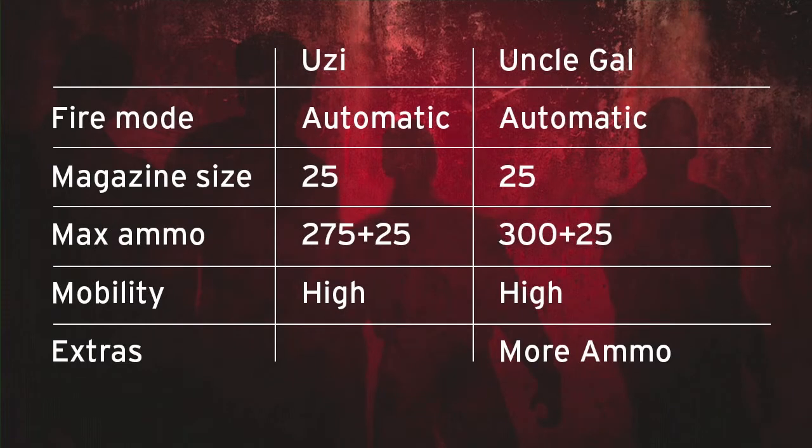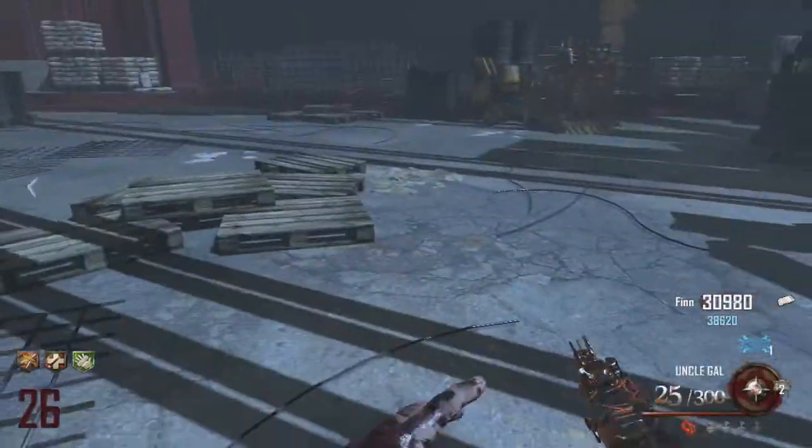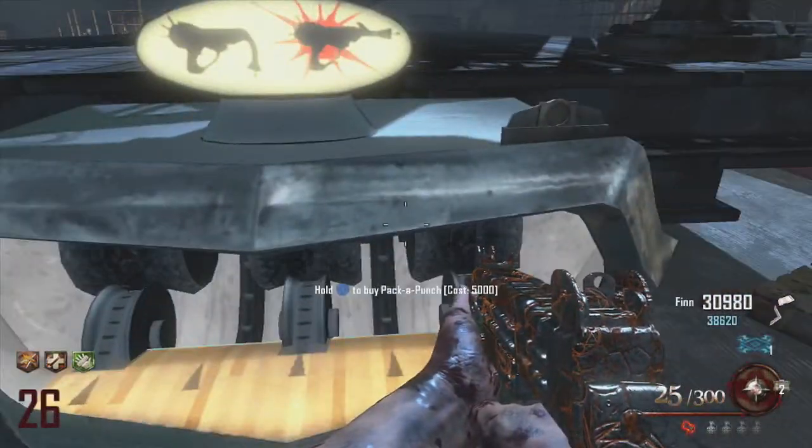Let's look at the stats. The Uzi is automatic with a magazine size of 25, and maximum ammunition of 275 in reserves. Mobility is high — around 100% sprint speed, maybe 105-110%, but I don't think it's as fast as the Shikam or MP5. Once you get to the Uncle Gal it's the same but you just get 300 extra reserve bullets; the magazine size doesn't increase. Mobility stays the same, so you only get more ammunition and of course the damage boost from Pack-a-Punching. I papped it on round 26 and it actually worked quite well.